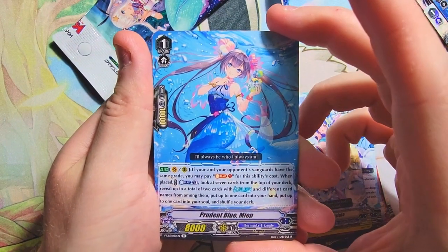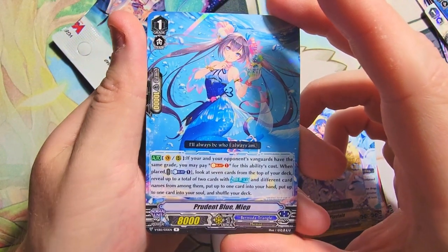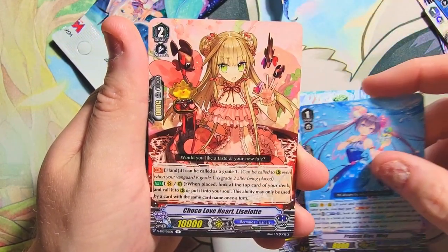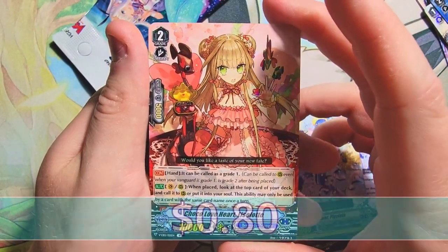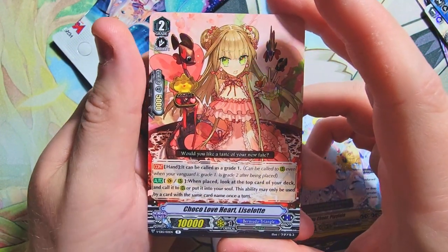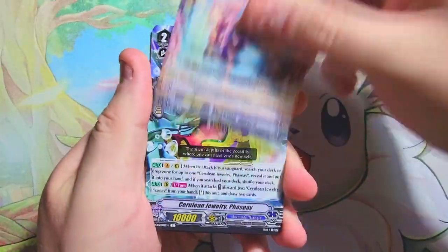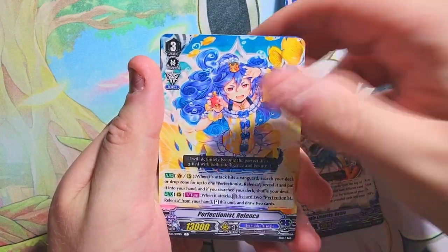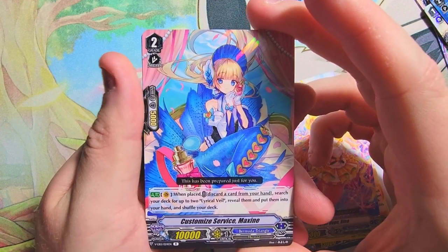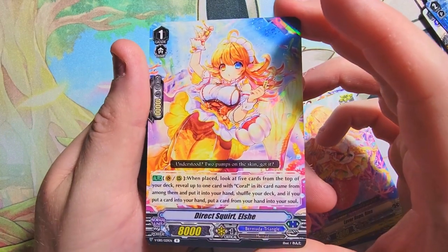We got Pepla — whatever — Meep Prudent Blue Meep, rare. How do you say these names? Someone needs to give me a full breakdown guide. Rare behind it though: Coco Love Heart Rosette — Lizalette, Coco Love Heart — oh my gosh these names! Love the set, I do not love the names, it's hilarious. We only got a couple more packs to do. Got Maxine here as the rare, and another rare: Direct Squirt Aishia again.